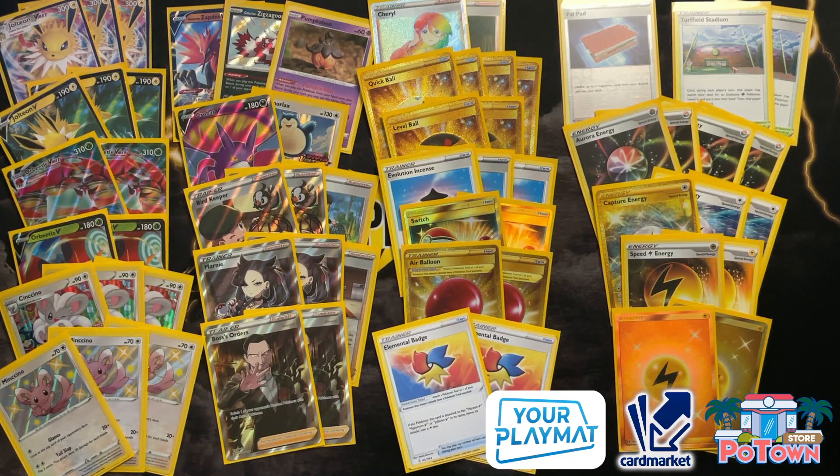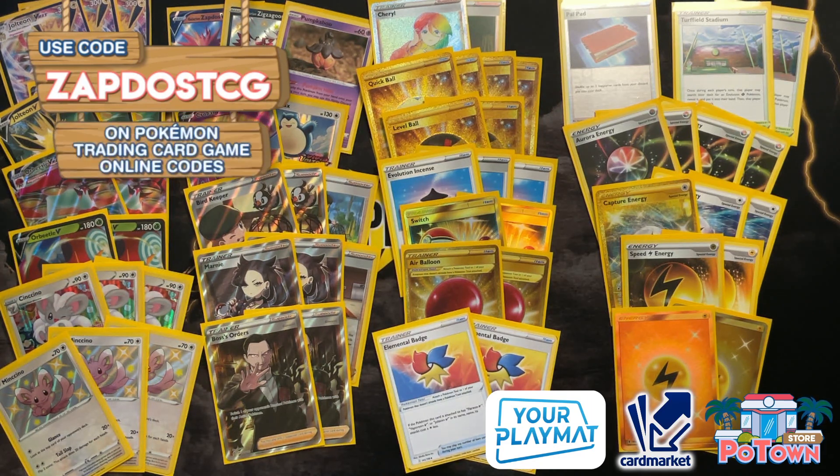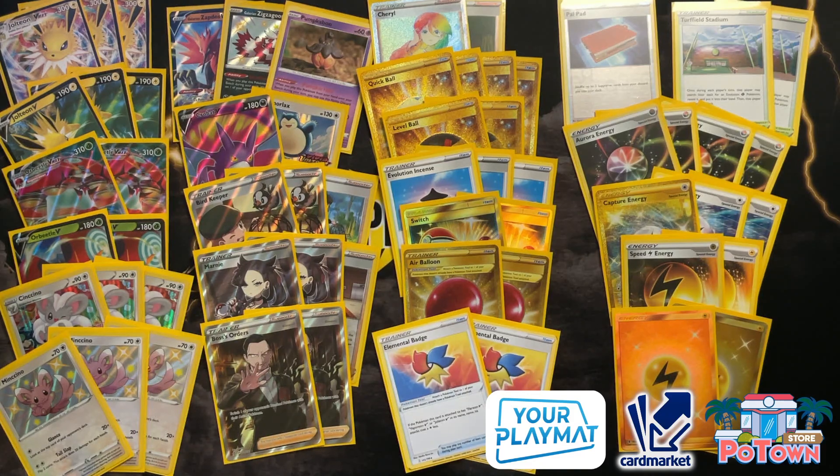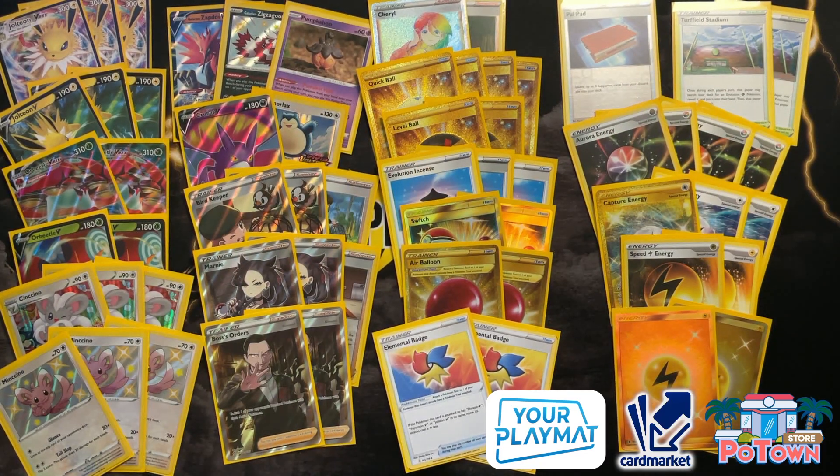Big shout out to our sponsors: PotownStore.com, the best place for TCGO code cards — use coupon code ZAPDOESTCG for 5% off your next order, and they'll have Evolving Skies in stock very shortly. Cardmarket.com for European players to buy and sell cards across Europe — click the affiliated link below. And yourplaymat.com where you can create your own unique custom playmat — click the link in the description for 10% off. Have yourself a fantastic rest of the day. Thanks for watching another deck profile, post-rotation is going to be so awesome. Subscribe and I'll see you guys tomorrow. Peace!